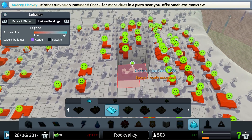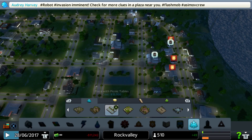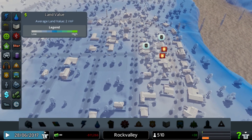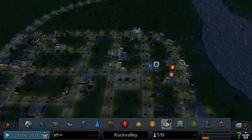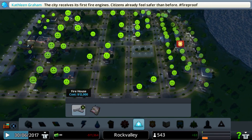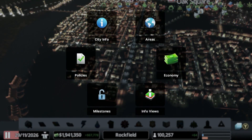So how do you increase land value? Simple. Provide your citizens parks and services and make their lives overall better. Parks are a great way to boost the land value in their vicinity while being relatively cheap. Police, fire, healthcare and death care are also important to increasing the land value in an area, as is education.